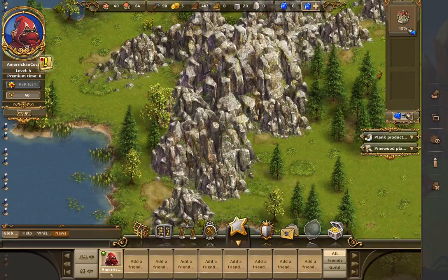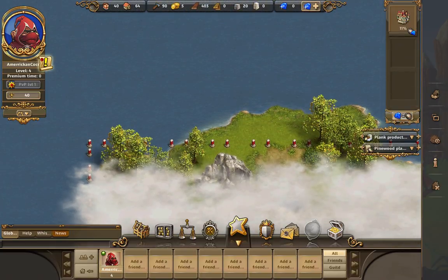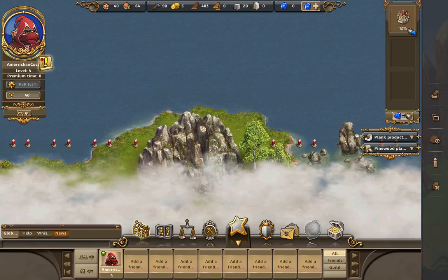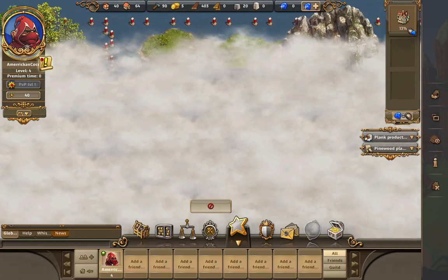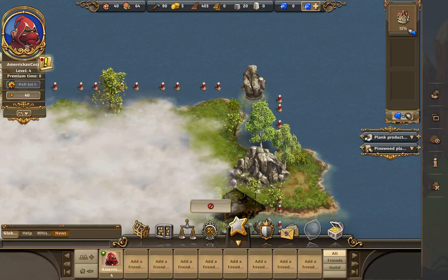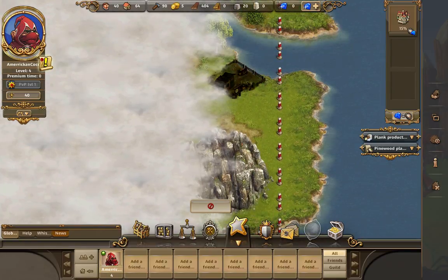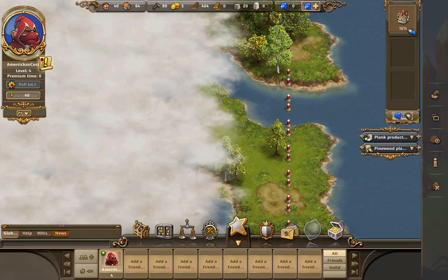This is an island. Cocoa Island was never on an island — Cocoa City was never on an island. Maybe it could have been? But why can't I build a house there? That's weird. I guess not.